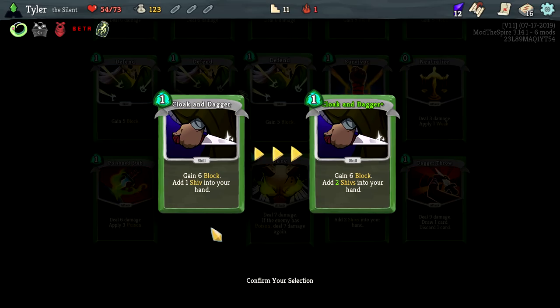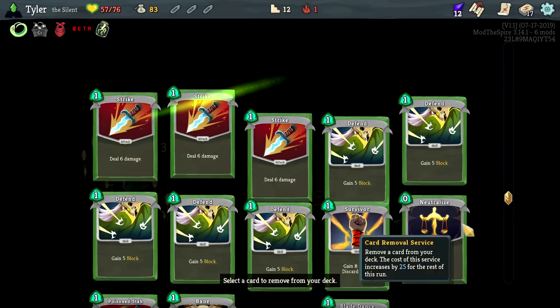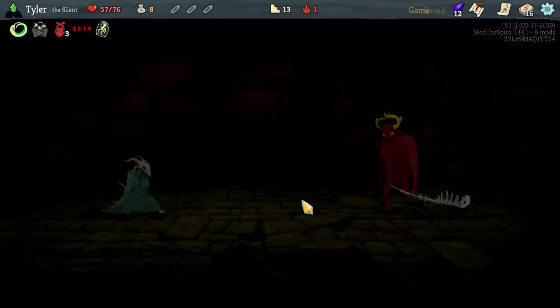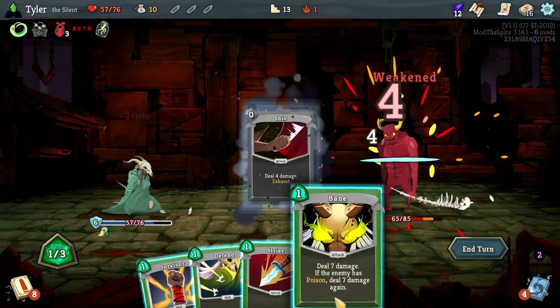I'll take a Dagger Throw and get two void shards because of that. Honestly going fine, I'm pretty happy. Let's get Cloak and Dagger upgraded — I think that one is vital to our success. So far this run's been pretty straightforward. A Finisher is absolutely fine, and then let's kill another Strike, continuing to whittle those out. We'll fight another elite because we are not babies.